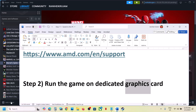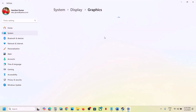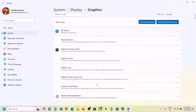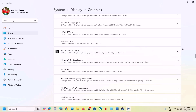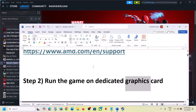The next step is to run the game on the dedicated graphic card. For this, type 'Graphic Settings' in the Windows search box, click on Graphic Settings, then click on 'Add Desktop App' and go to the game installation folder. Select the game exe file and click on Add. Once the game is added, scroll down and find it in the list. Click the down arrow, select 'High Performance,' and then launch the game and check.